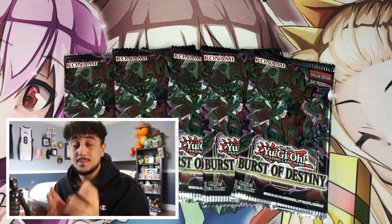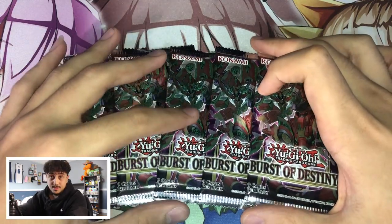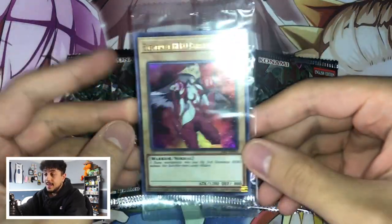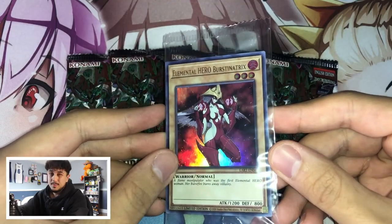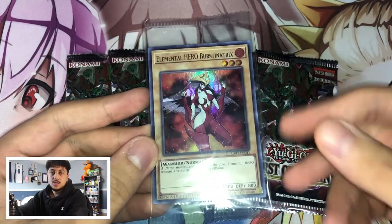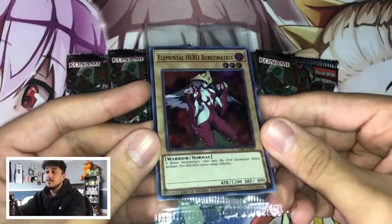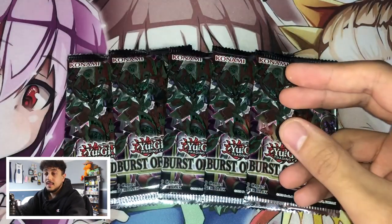So I guess it's time to give you guys a little background on what's going on. As you guys can see here on the screen, there are five Bursts of Destiny booster packs — Bode, the newest set, the newest YGO set to come out. My locals ended up getting the Lost Art Elemental Hero Burstinatrix in a little early. All the Lost Arts have the same stipulation where you spend $30 — at least in Canada — on sealed product, and then you get a free Lost Art. So I ended up getting this Burstinatrix, which is absolutely beautiful. Super excited to have this in my collection.